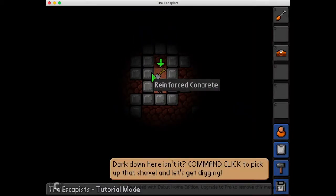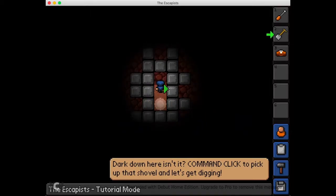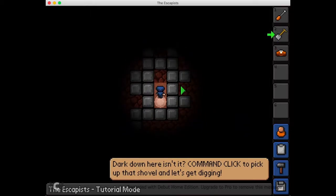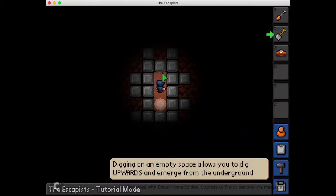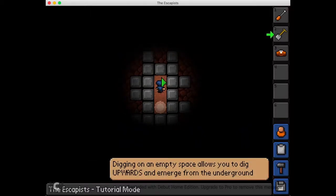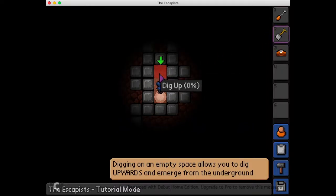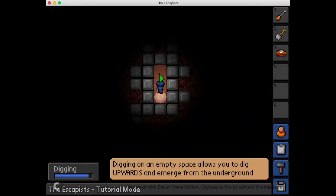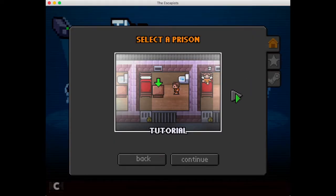Dark down here, isn't it? Command click to pick up the shovel and let's get digging. Reinforced concrete — so I can't do anything. This tutorial is acting a lot more controlled than it should be. It died instantly. Dig upwards from the underground. I just have to select it — okay, now dig up. Let's go. Now all you have to do is walk out. Oh yeah, let's go.